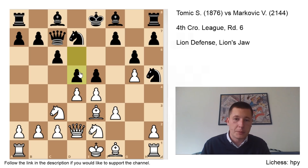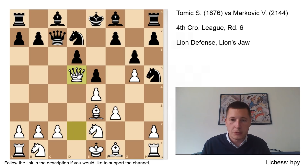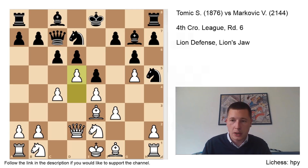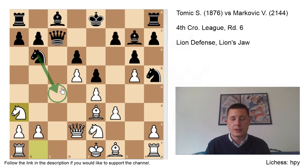After c4 he played Bg7, and now I wanted to close the position down and use my initiative on the kingside, so I played d5. After cxd5, cxd5, he played Nb6, which I expected, and I thought this position was good for me. Of course I don't want to take the knight — I need my dark-squared bishop — so instead I played Na3, stopping Nc4 in all variations. I was happy here.